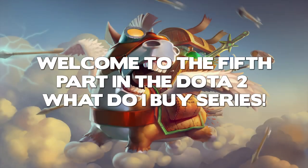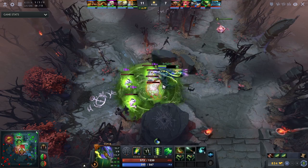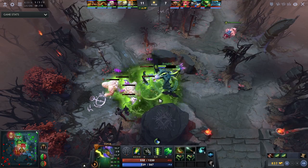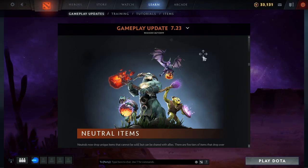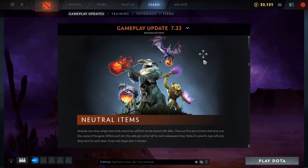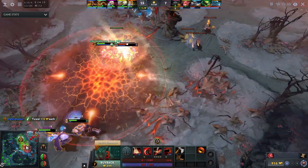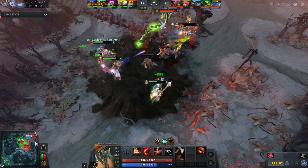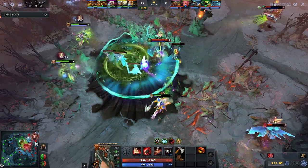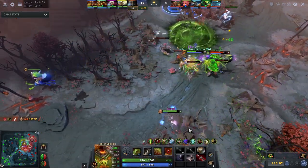Yo what's up, I'm Defied and welcome to the 5th and almost final video in the Dota 2 itemisation series. This time we are going through one of the newer mechanics in Dota — neutral items — which were introduced in patch 7.23 and came out near the end of November 2019. Similar to the other videos, I'll go through each of the neutral items tier by tier, explain what they do, how they work and when they might be useful. Before that though, we'll briefly take a look at what neutral items actually are and the mechanics behind them.